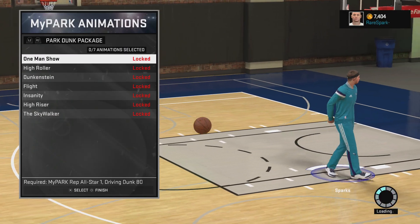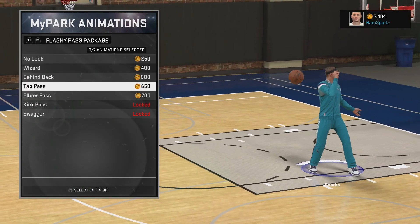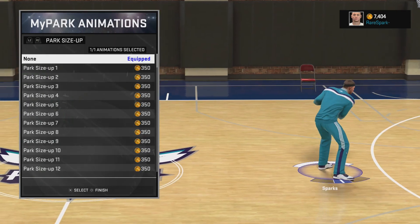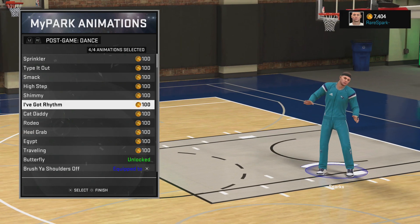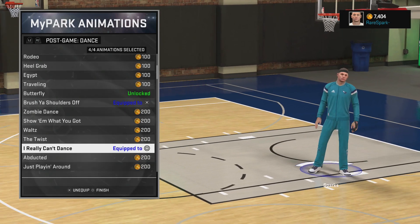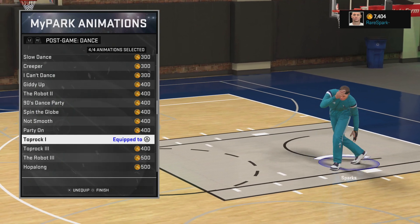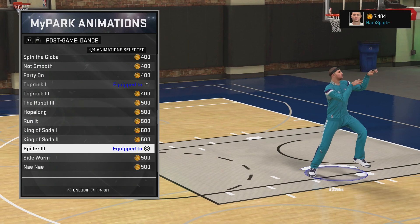For My Park animations, I don't have any flashy passes equipped — just the normal ones. I don't have enough driving dunk rating to use park dunk packages, and I don't use any park size-ups. My celebration is the LeBron wannabe just because I think it looks hilarious. I used to use the butterfly, but now I use brush your shoulders off, top rock one, and the Spiller — which has that Michael Jackson look.